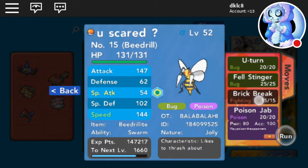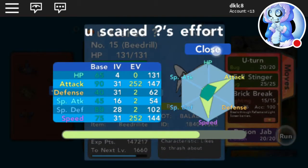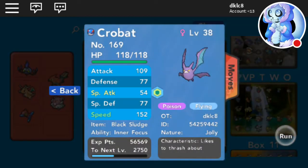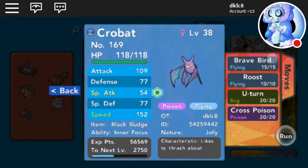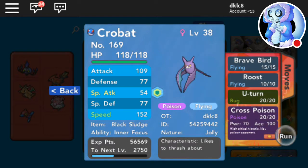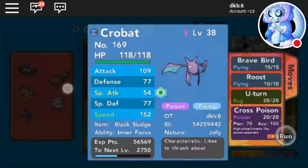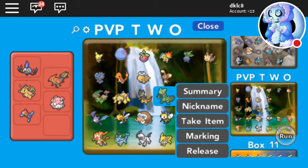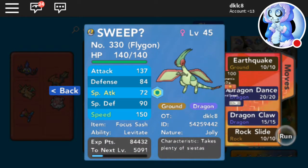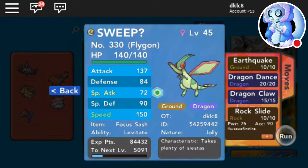Poison Jab, and that move — Jolly, max Speed, max Attack — very decent. Then I got this one, Jolly — Brave Bird, Roost, U-Turn, and Cross Poison — max Speed, max Attack with a healing held item. Then I got my Fletchling — Jolly, Focus Sash — Earthquake, that move, and Rock Slide.